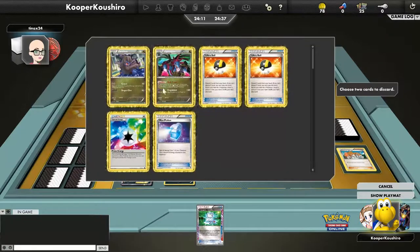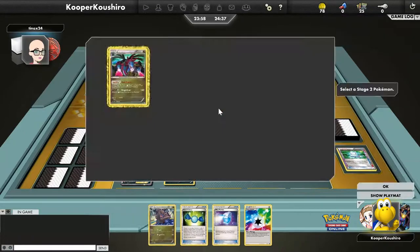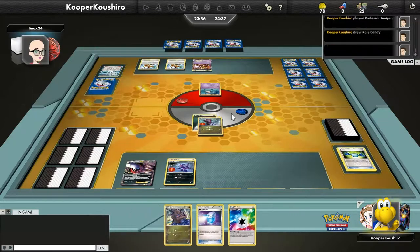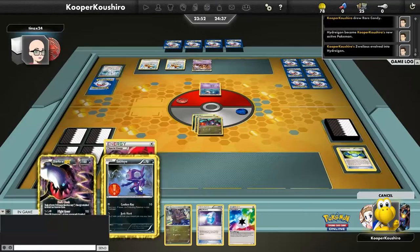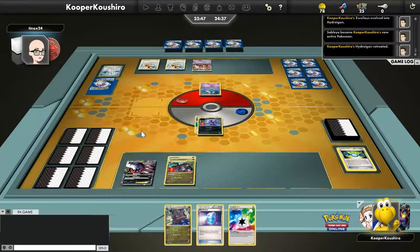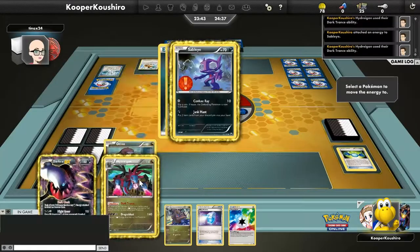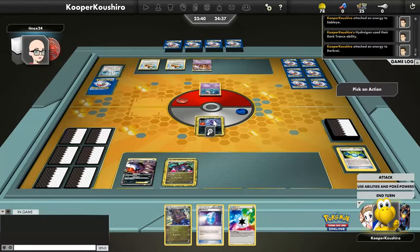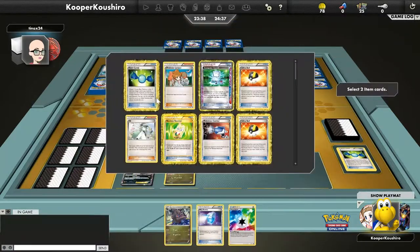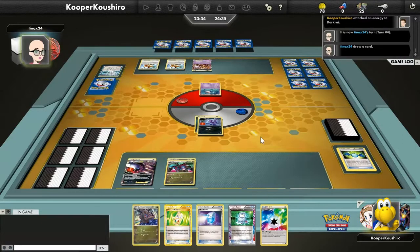In hand we get the entire Hydreigon line — a Deino and a Hydreigon. With a Computer Search we're just gonna ditch two Ultra Balls; we can always Junk Hunt back for items. We get rid of the two Ultra Balls and get a Rare Candy, which will allow us to get a turn-two Hydreigon. We go for a free retreat with Dark Cloak and Sableye, swap some energies around, put the blend energy on Dark Patch for now, and Junk Hunt back Computer Search and the Random Receiver since we don't have a supporter.